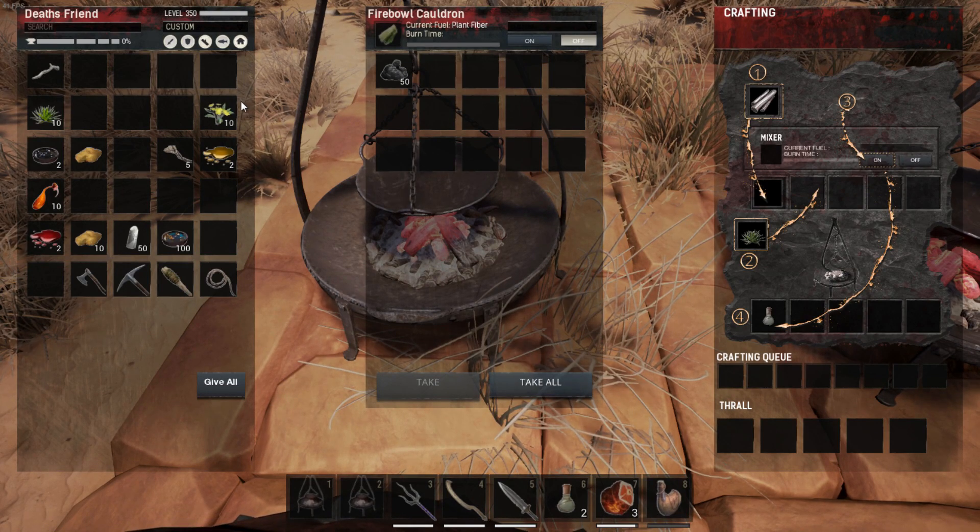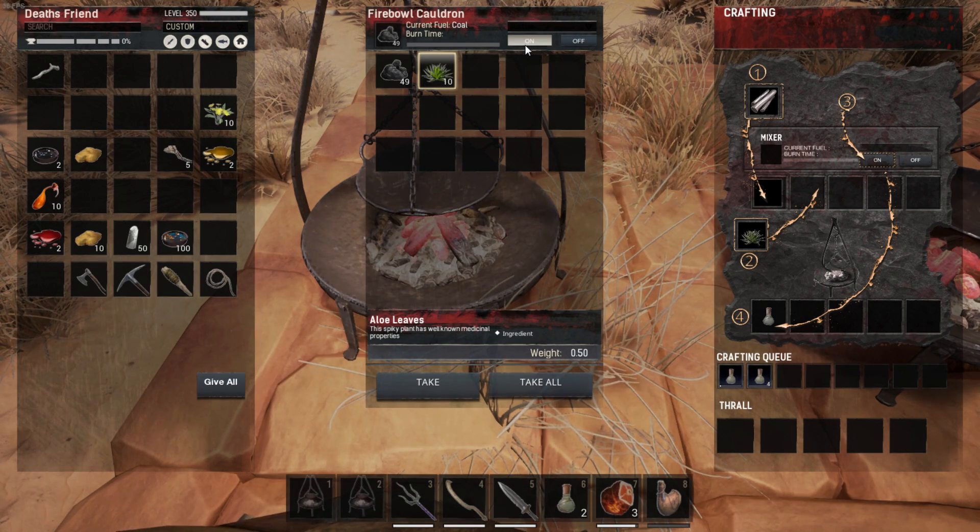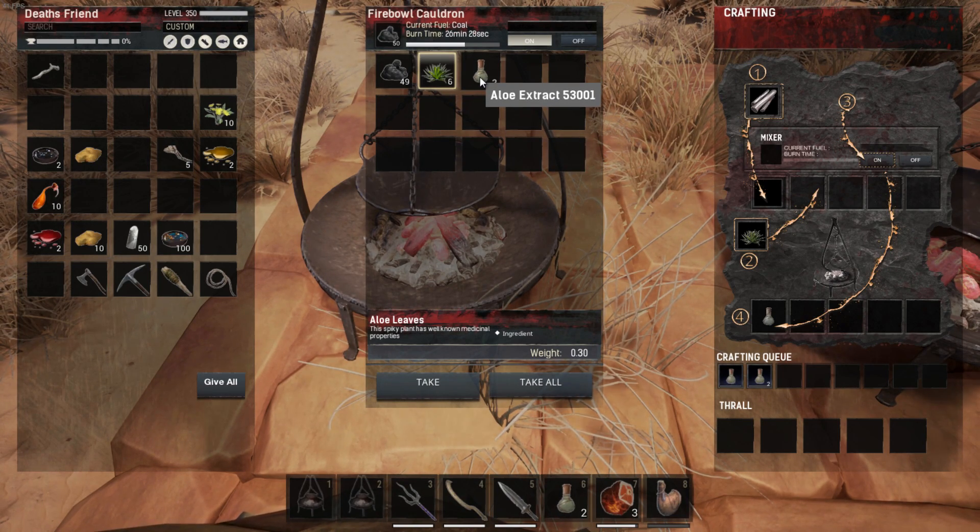The first and easiest recipe is aloe. You pull aloe leaves from an aloe plant — you need 10 leaves to make one aloe extract. We'll go ahead and cook one right now. You can already see them; I have two in my bar. For every 10 leaves you get one bottle of aloe extract.